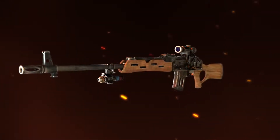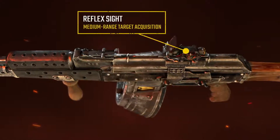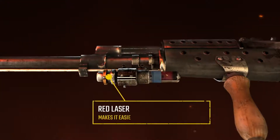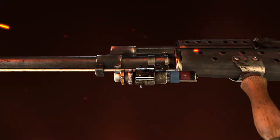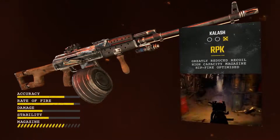When you need to go loud and control a crowd of attacking enemies, a heavy stock, drum magazine, reflex sight and red laser are the way to go. In the RPK setup, the Kalash becomes a devastating light machine gun with a 75-round capacity.